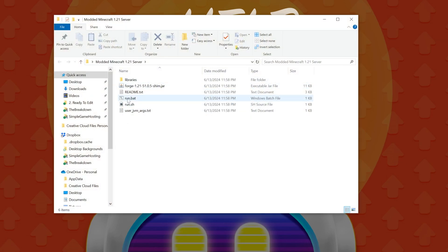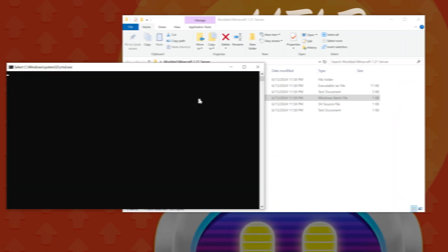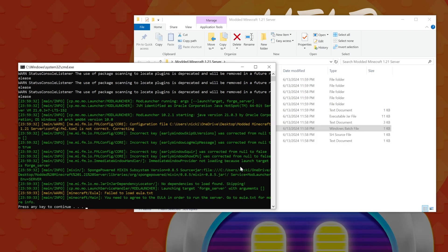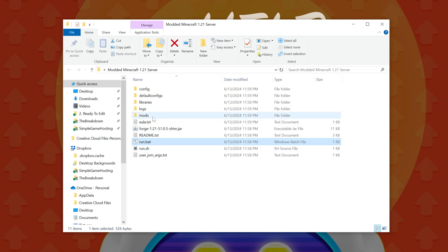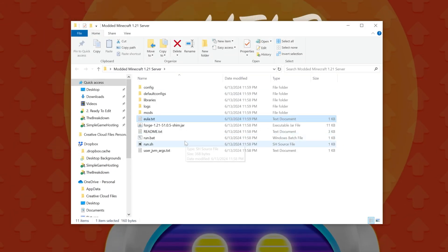Open up your Modded Minecraft Server folder — you'll see a Run Windows batch file (it ends in .bat). Double-click it, and your server will attempt to start but it will fail because you need to agree to the Minecraft EULA. Open the eula.txt file and change 'eula=false' to 'eula=true' — assuming you agree to the Minecraft EULA. Click File, Save, and you're good to go.